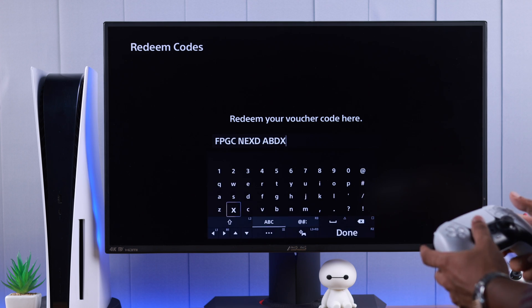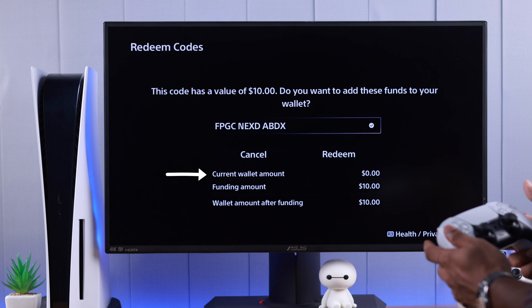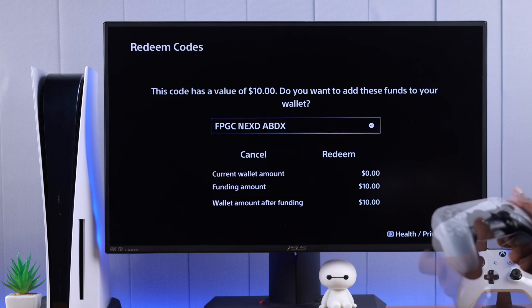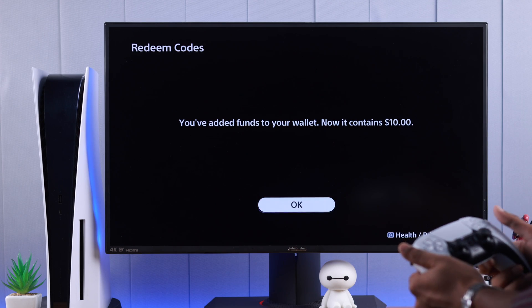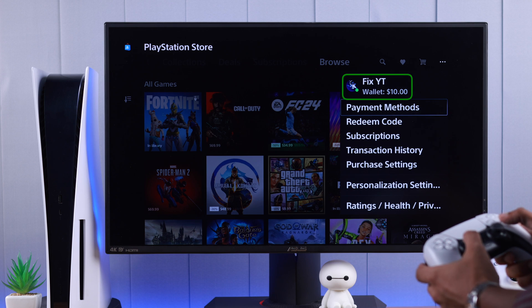Now let's redeem our code on the PlayStation. After entering the code, select Done or press R2. It will show your current wallet amount and what it will be after redeeming. Select 'Redeem' and just like that, the funds have been added to your wallet.